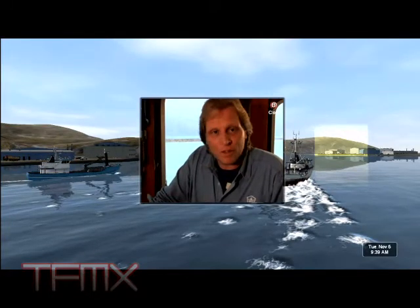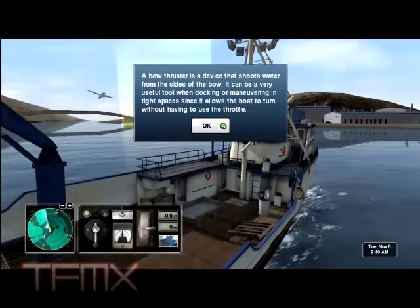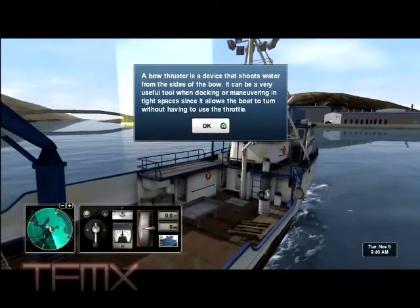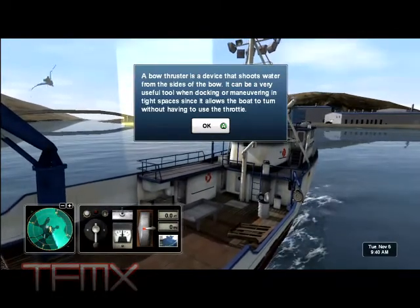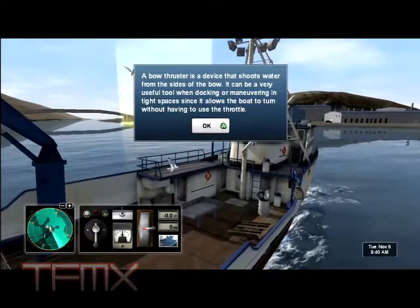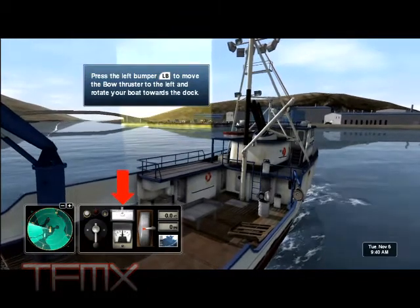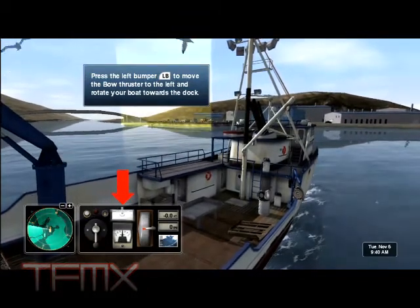Way to go. Looks like we beat them in there. The shellfish is always bragging about how fast they are. Turns out Northwestern has all the speed you need. A bow thruster is a device that shoots water from the sides of the bow. It can be a very useful tool when docking or maneuvering in tight spaces since it allows the boat to turn without having to use the throttle. Press the left bumper to move the bow thruster to the left and rotate your boat towards the dock.